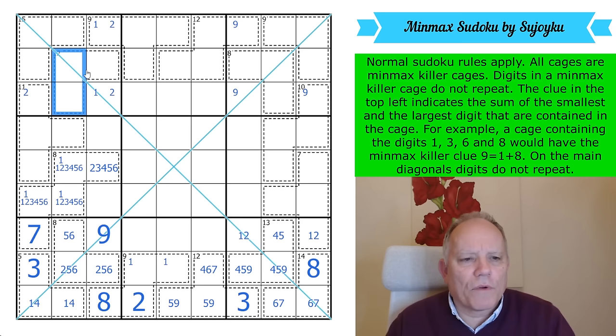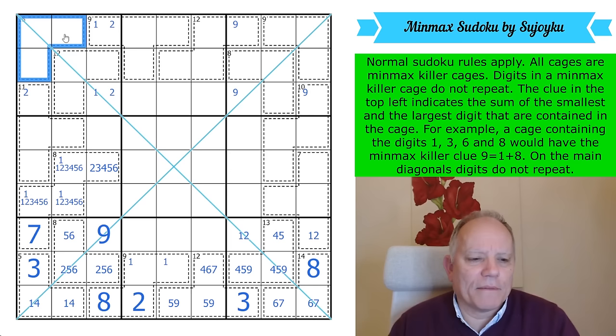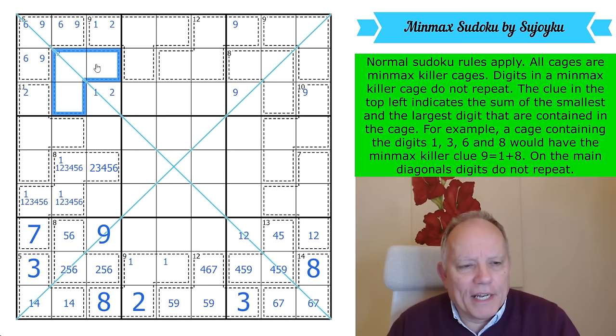The 15-cage: we know the minimum and maximum can't be 7 and 8, because there's nothing to go in between them. So it is 6 and 9 in that cage.